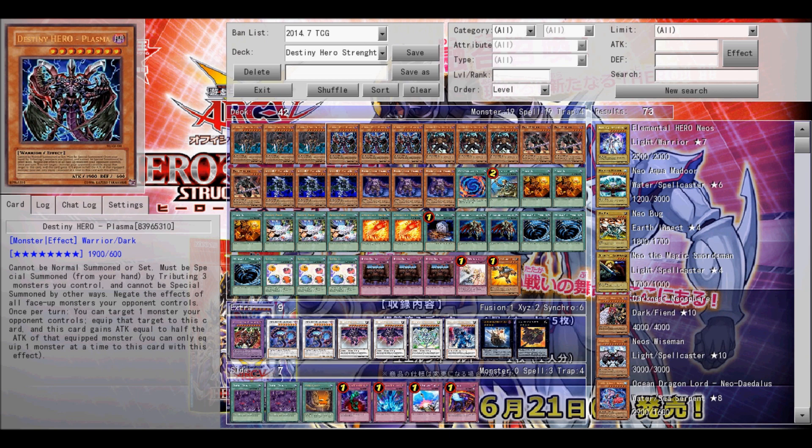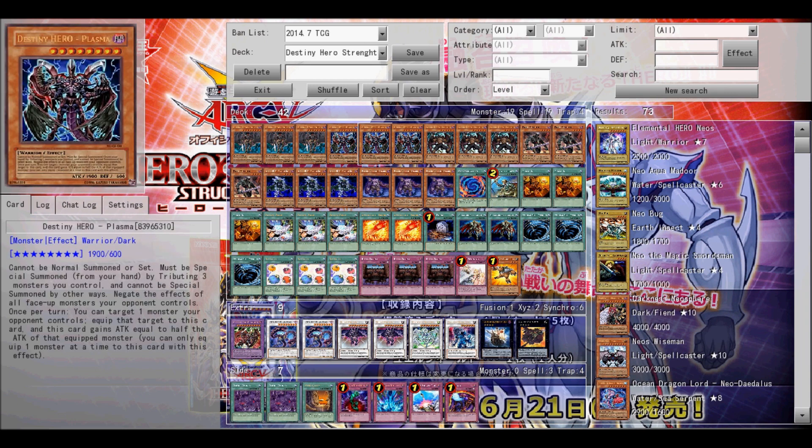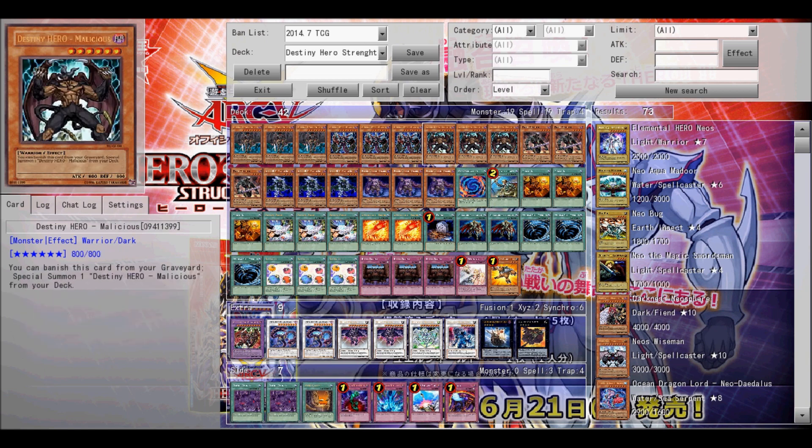Next is Destiny Hero Plasma, where he has more uses than Dogma with his effect. You can actually just summon him by using the Scapegoat tokens, which is why they're there for it. With his effect, you get to equip one of your opponent's monsters, get half their attack points, and all their other monsters' effects on the field are negated.